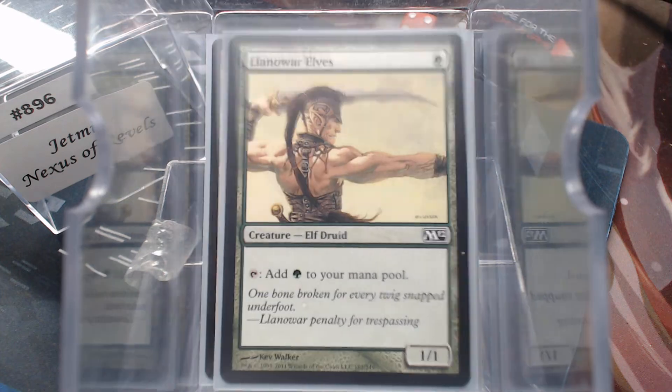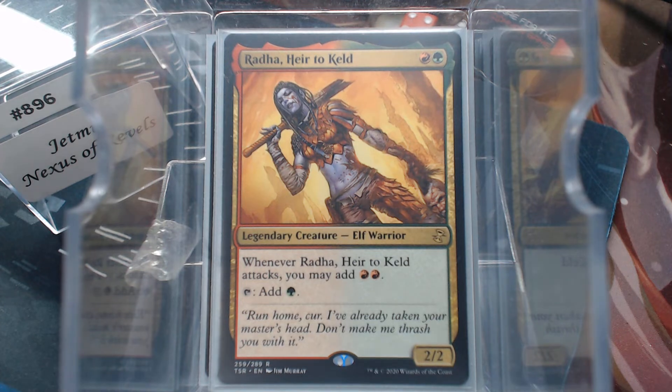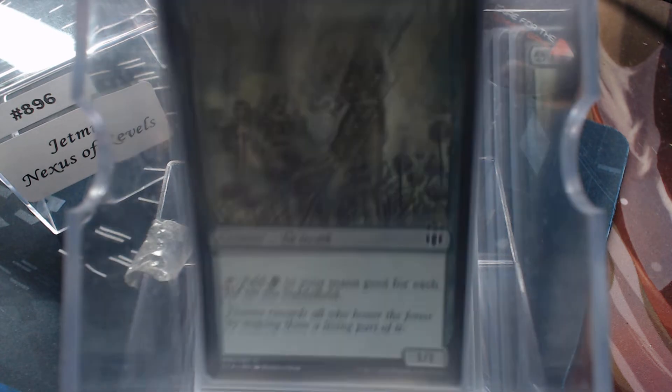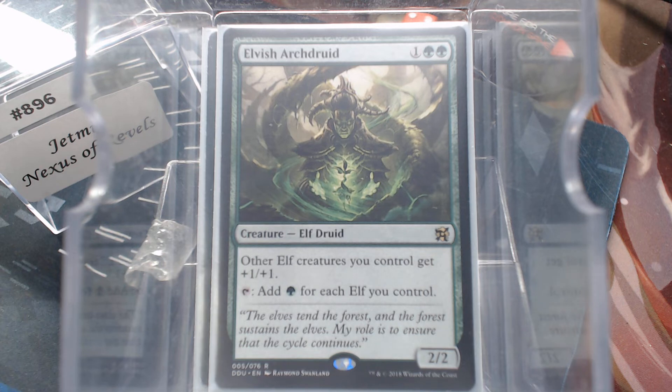Elvish Mystic and Llanowar Elves were straight-off-the-bat picks. Then I looked for red and found Rathi — heck yeah — tapping for mana or attacking for mana. Paradise Druid taps for a mana of any color, which is great for a three-color deck. That's when I came across Priest of Titania and was like, am I really doing another elf deck? I came to this late — had most of the deck done with about five or six slots left, and realized I had 14 or 15 elves. So the Finhom Elder and Elvish Archdruid make mass amounts of mana.